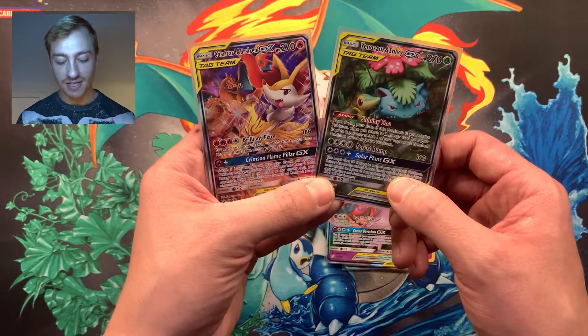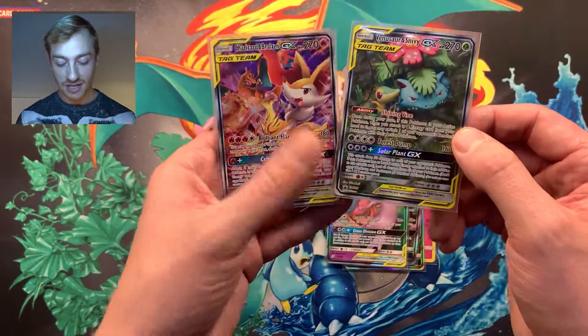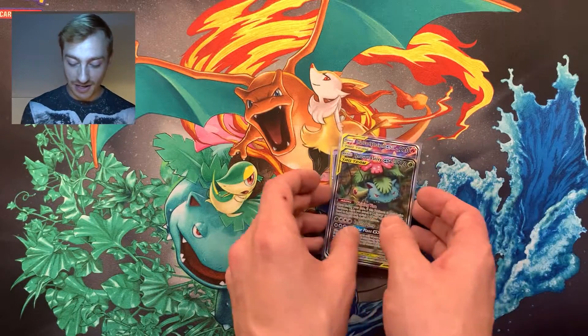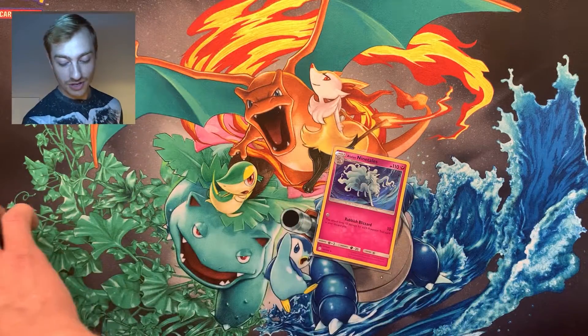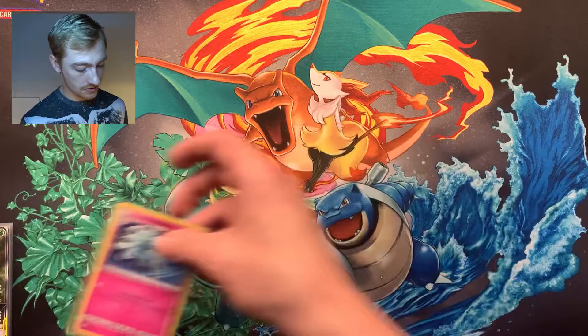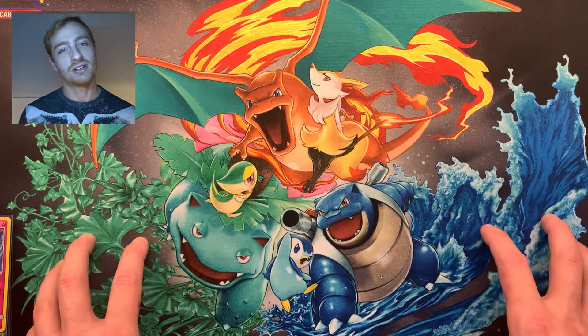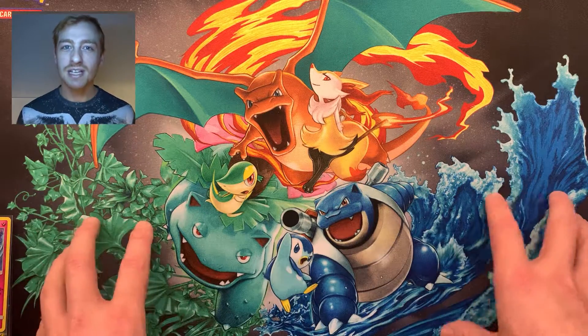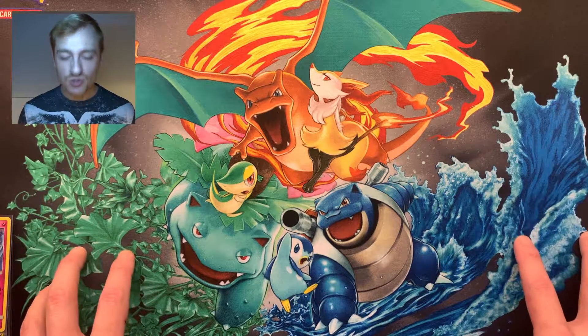So here's a quick recap of what we got today: a nice Alolan Ninetales hollow, the Oricorio GX, Valerie GX, the Espeon and Deoxys GX tag team, and of course the two promo cards — Venusaur and Snivy, and Charizard and Braxton team-up tag team cards. And the main thing I actually bought the whole box for in the first place — the playmat, the new background for the video! Dresses up the channel a little bit. Thanks for watching — if you liked the video please leave a like, a comment, even subscribe. Thank you, peace out, bye!